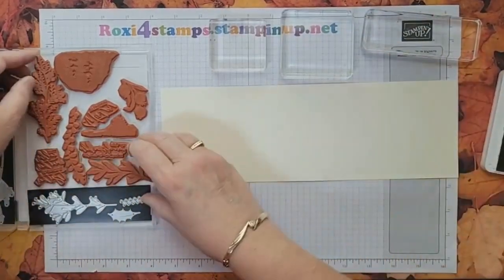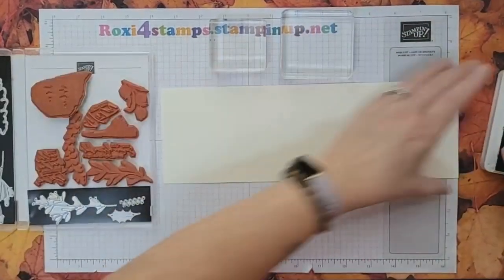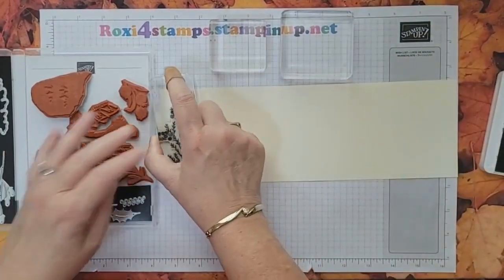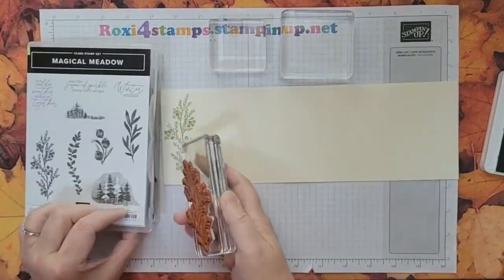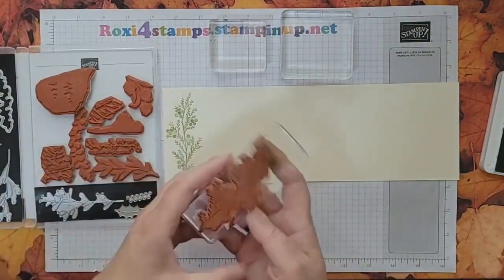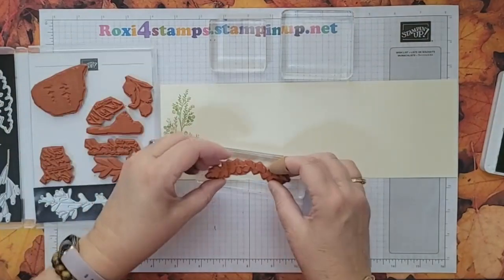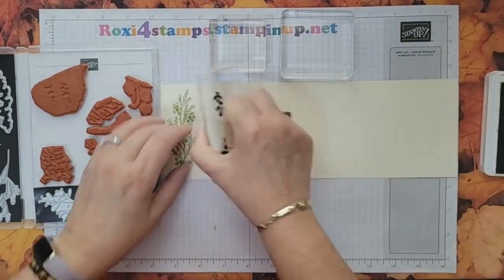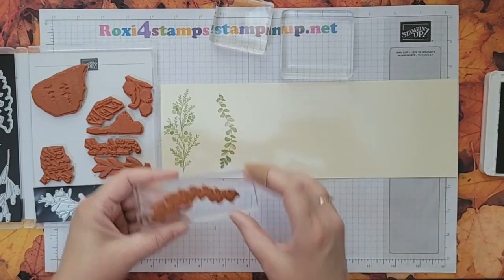Here's the first long one. I may even need the longer block for this one. There's that one, and as you can see it is a distinctive stamp set. Let me put these off to the side — I know I have to clean them. Let's grab out the next little vine, leaving a little space in between because these have dies that match.